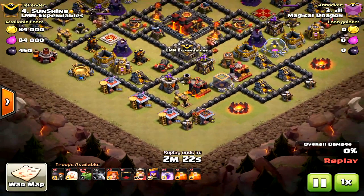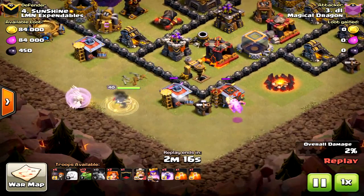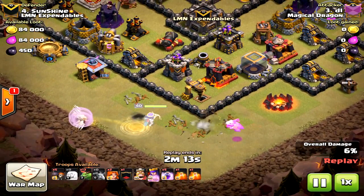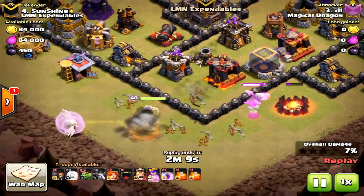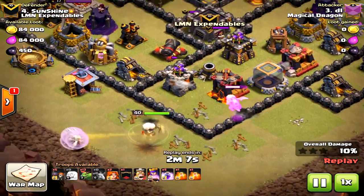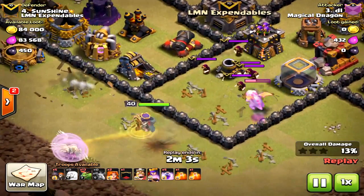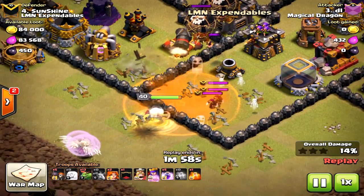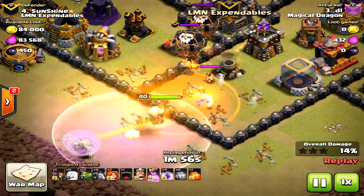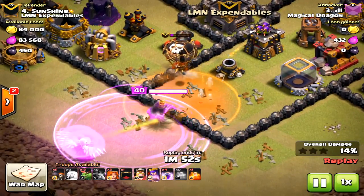Let's see how it's done. The queen goes down there, then the baby dragon - the baby dragon will make sure the queen goes north. Look where the queen drops: she's coming in, the clan castle is lured, she's at about between three and four walls in. The clan castle troops come perfectly and the queen locks on to the clan castle immediately.